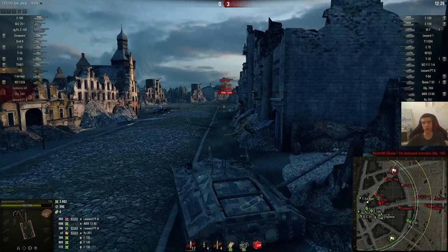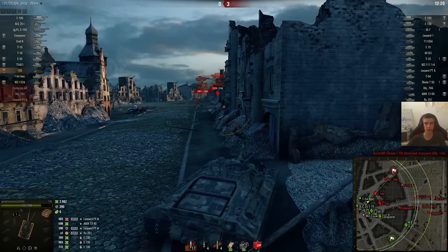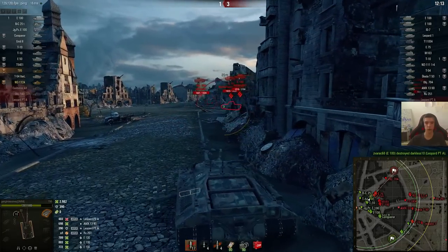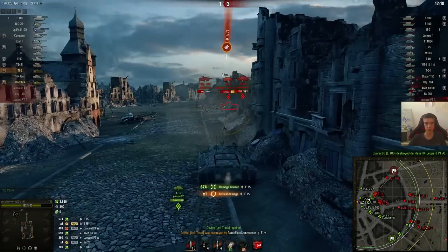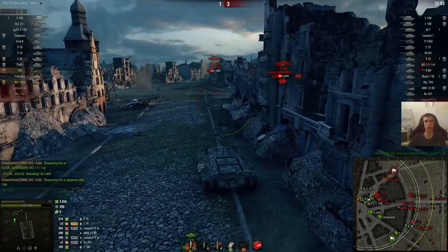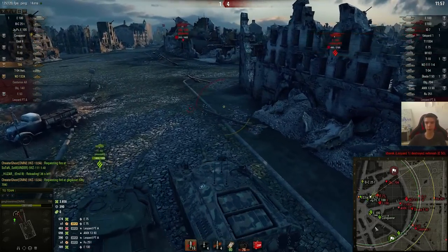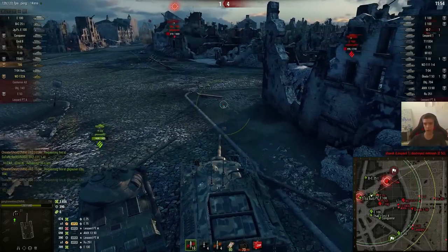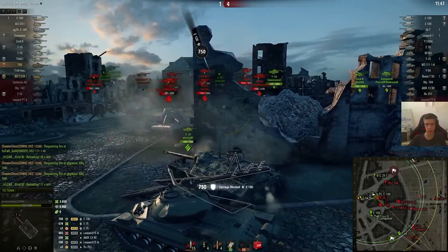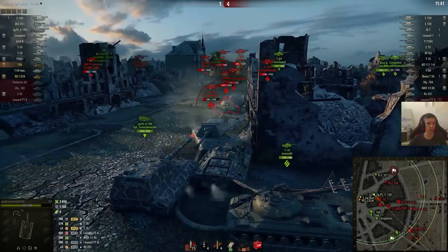I see the IS-7 there. I managed to get a shot into the 90, which was pretty cool. But our team is down 0 to 3, having lost 2 out of the 5 we had already — that's really not cool. I want to push here, but it's tricky because of the IS-7 in the back. Then I noticed the Bat Chat and others are pushing over there, so I know the IS-7 is going to have to fall back, and I can push. We've just lost the field, so we definitely need to go aggressive and crush these super heavy tier 10s.